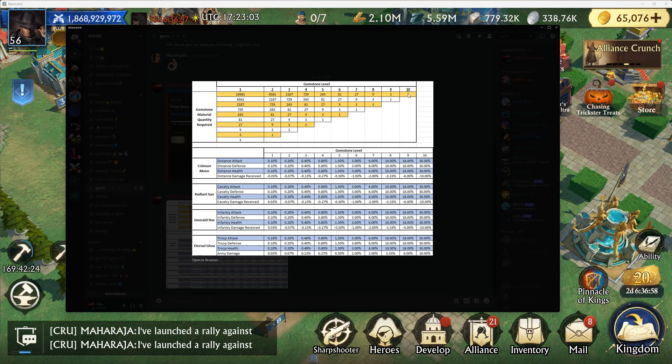These numbers make it super simple. Probably the biggest piece of information is knowing how much you need in order to get a level 10, and you can just go right down. For level 9, for one, you need 6,500. For one level 8, you need 2,187 of level one materials, or 27 of level 5 in order to get level 8, and so on and so forth.